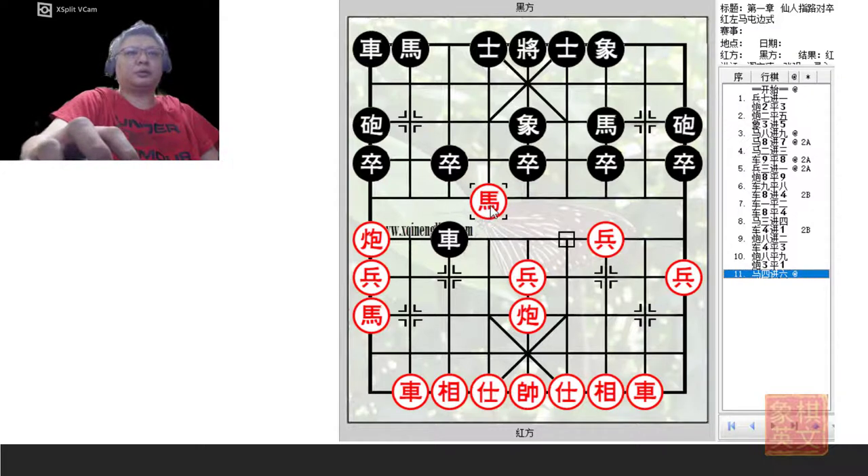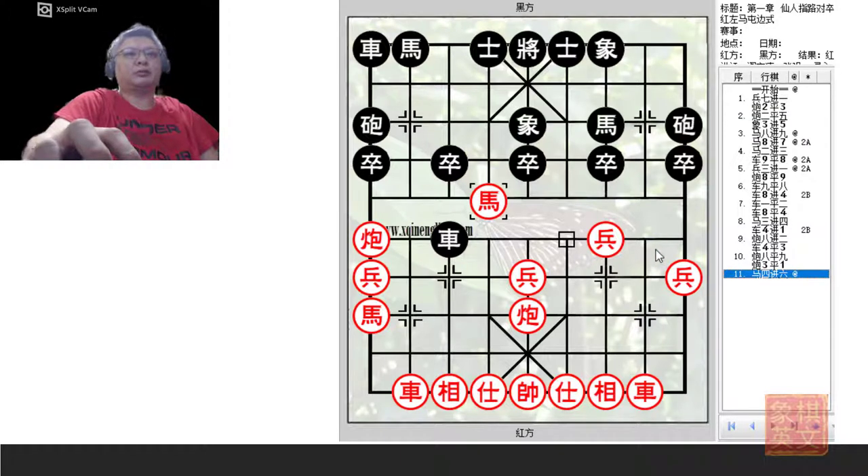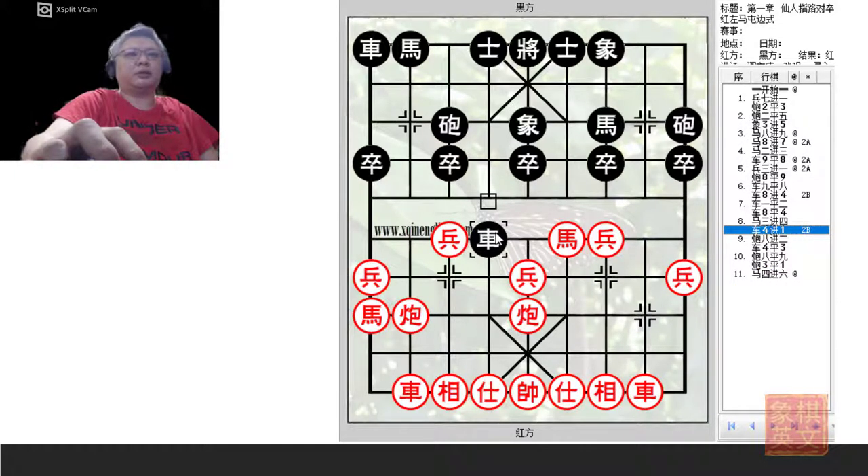Within the span of a few moves, Red would charge the horse across the river — a very dangerous piece that Black cannot neglect. With the horse in that position, Red could go H6+8 to threaten to capture the chariot and also execute the elbow horse attack. If Black played H2+4, Red could choose to retreat his horse and there will be many options for Red to continue attacking. Black will have a hard time dealing with Red's aggression. So R4+1 is definitely not advised in this situation.